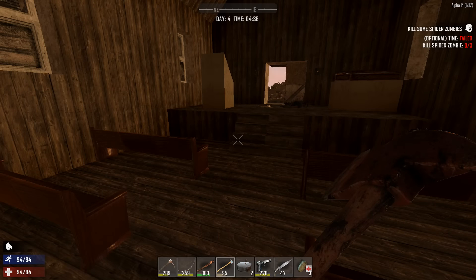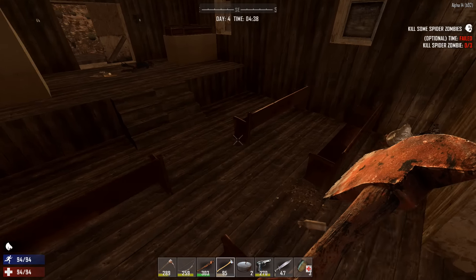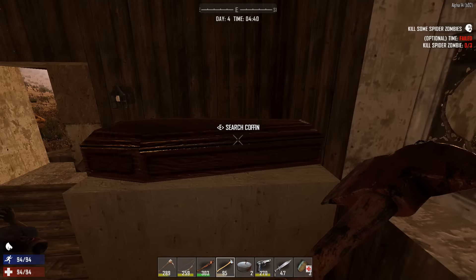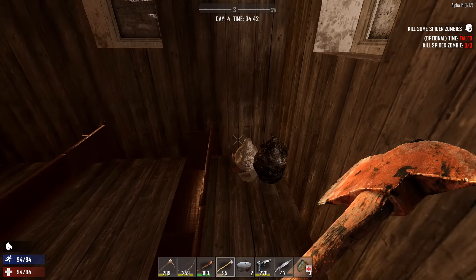Welcome back to Seven Days to Die, Alpha 14, with your host. Two things: first, they changed the coffins so they're no longer two blocks anymore — they're now one block. Just FYI on that.